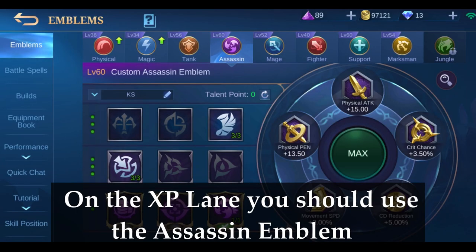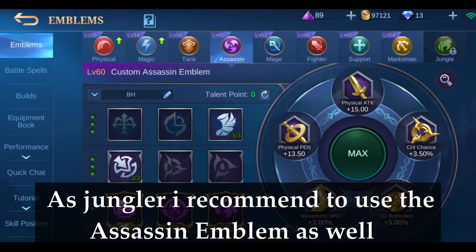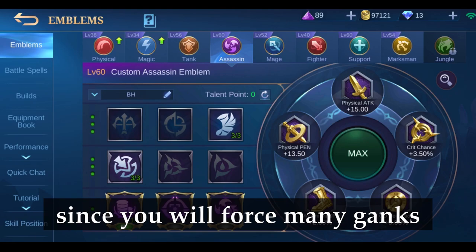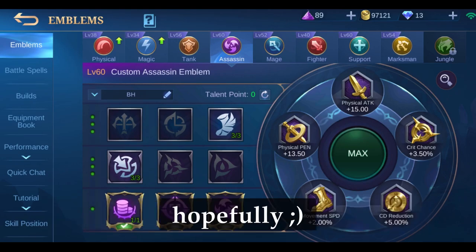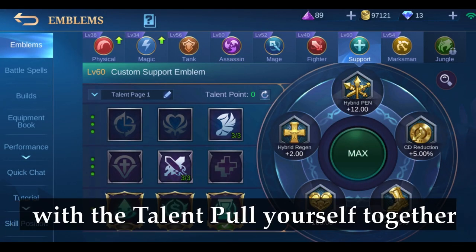On the XP lane, you should use the Assassin Emblem with the Killing Spree talent. As a jungler, I recommend the Assassin Emblem as well, but with the Bounty Hunter talent, since you will force many ganks and therefore get a ton of kills — hopefully. As tank, you should use the Support Emblem with the Pull Yourself Together talent.